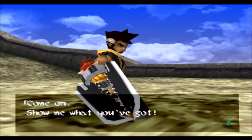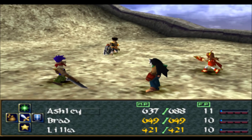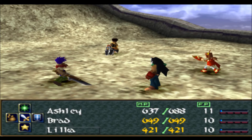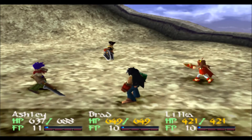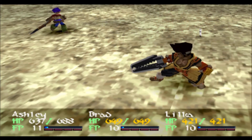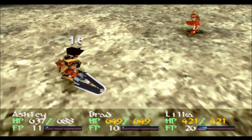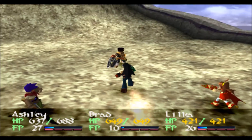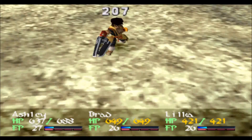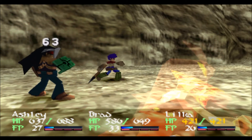We're gonna kick your ass. We will. We're pretty good on HP, so I'm just gonna go ahead and have everybody attack. I'm even gonna have Lilka attack right now, just to build up her FP so that she can cast other spells. For the most part in this fight, she is going to be support — she's gonna be your healer, she's also gonna be your buffer, whereas the boys are gonna be doing the main brunt of the damage.